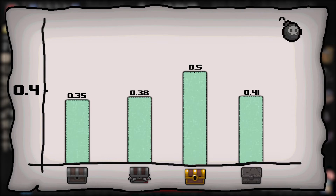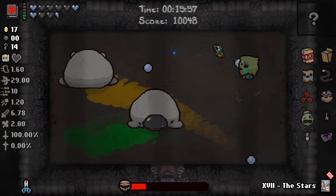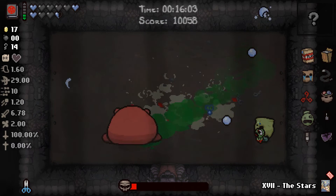A similar question can be posed for bombs and stone chests, and we see that the odds of getting a bomb back seem to be about 40% across all chests. Golden chests tend to give out a little bit more bombs, and stone chests seem to give out a little bit more keys. It does seem that opening up stone chests is more likely to give you your consumables back, and as such should be prioritized if you're running low.